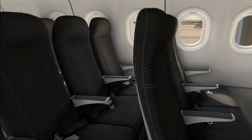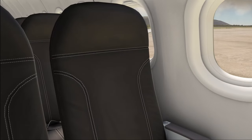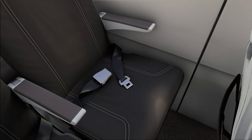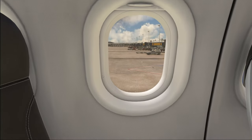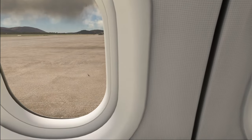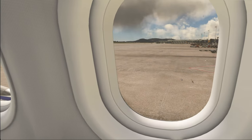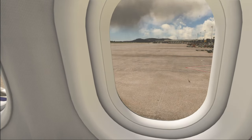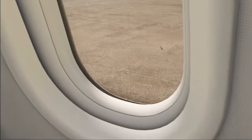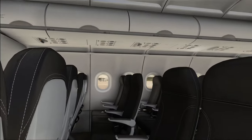Moving into the cabin a little more — just appreciate the look of those seats. This is some phenomenal texturing and 3D artwork that Phoenix have put in. The windows are looking really, really good. There's even some dirt on the windows, and the little pressure equalization hole down here is modeled in 3D. Wonderful modeling.